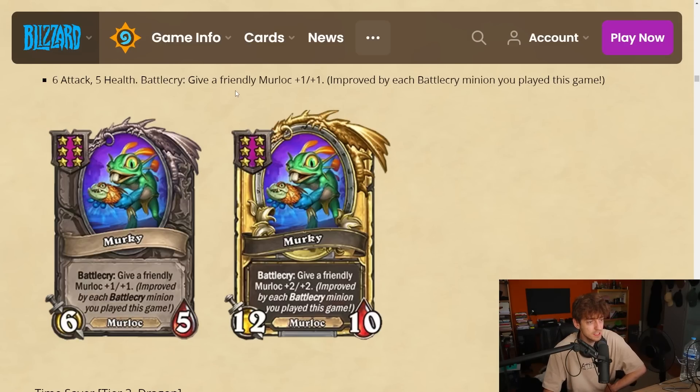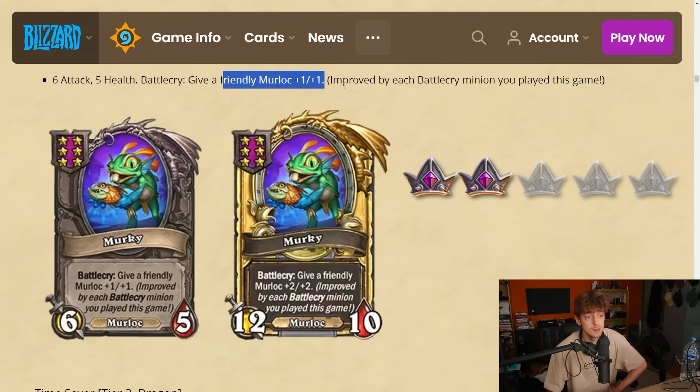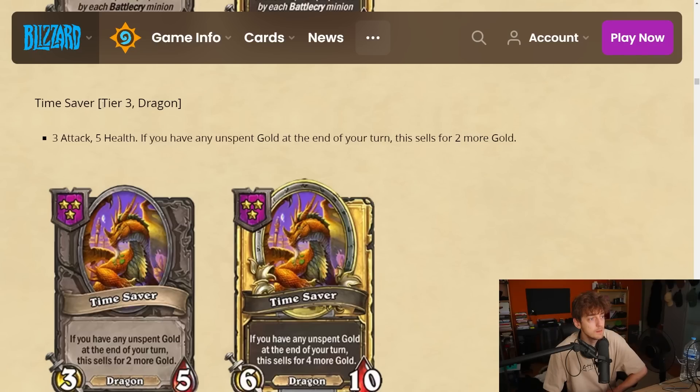It depends on how many battlecries you've played and whether you have a Brand to double it. It reminds me of the Gallywix buddy. For a 6-drop I think it's pretty meh — most of the time it's only good if you're playing full murlocs, cycling lots of battlecries with Bran, and even then it's overkill. You might not even need it if you're already cycling so much. It's more of a win-more card. I have to give it a 2.